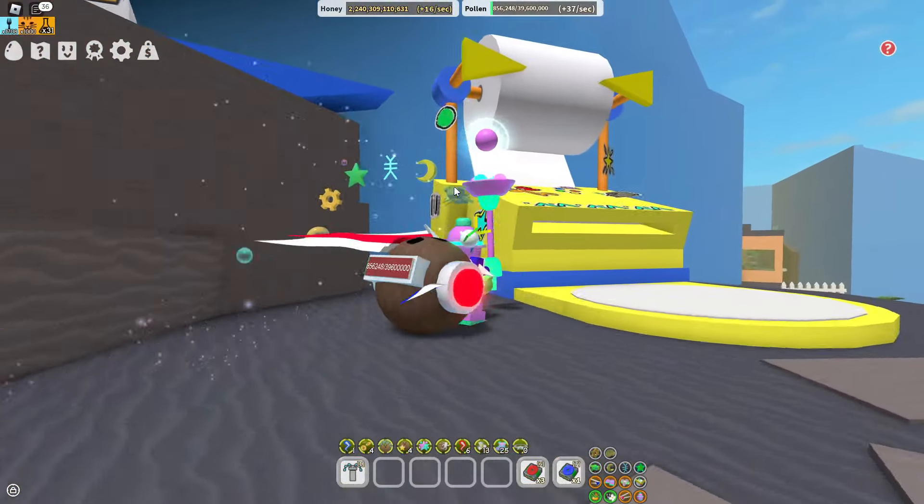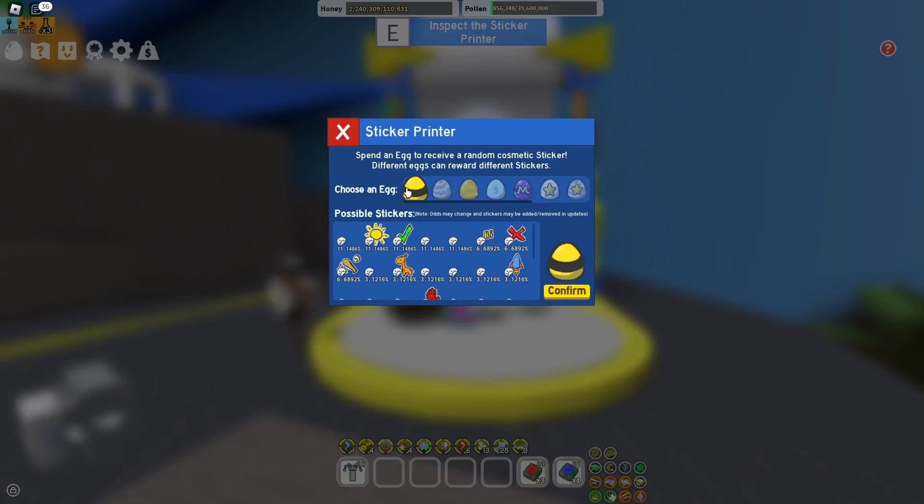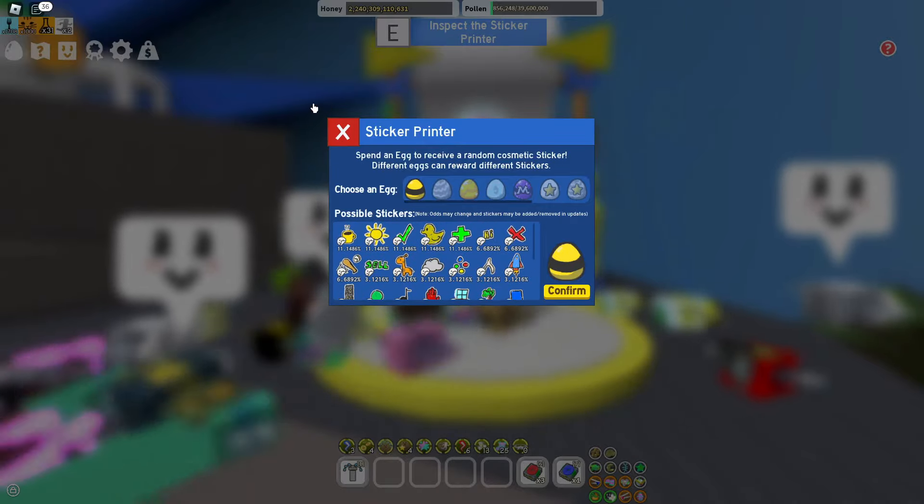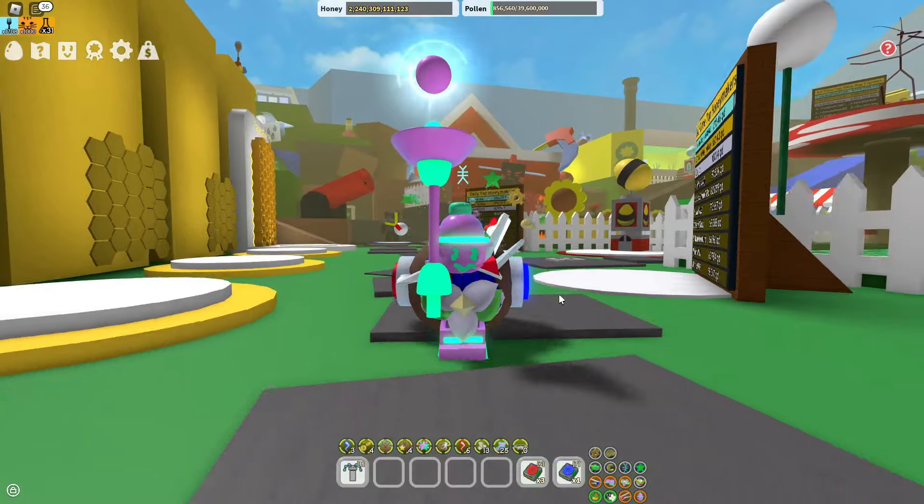Another way to get stickers is from the sticker printer. What I did was buy a bunch of basic eggs and just kept donating them, using the macro to donate to them as well. And yeah, that's about it for today's video.